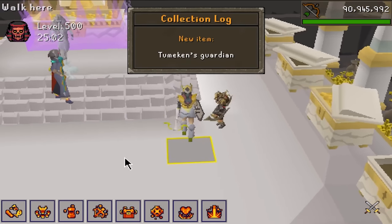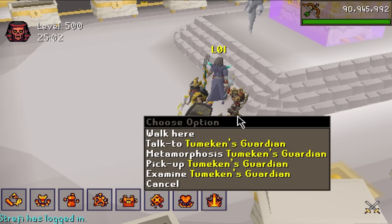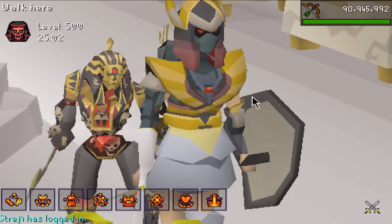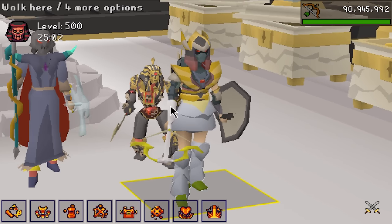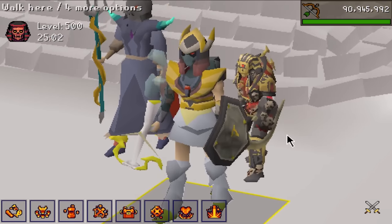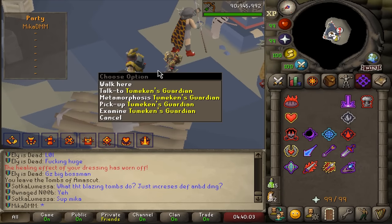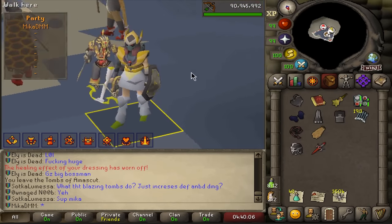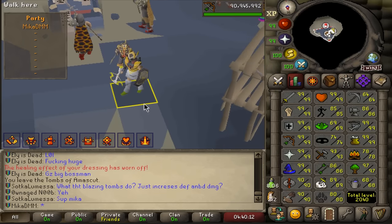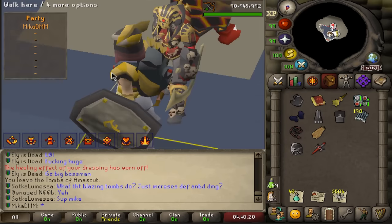I got a pet! Two Tumeken's Guardian — what the heck! These are not boosted in leagues. He looks like an absolute demon. That is absolutely crazy — and we got a point as well. There are different metamorphoses you can unlock for the pet. Once we unlock the little crocodile metamorphosis I'm going to be a very happy player.